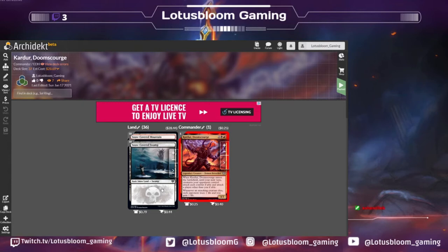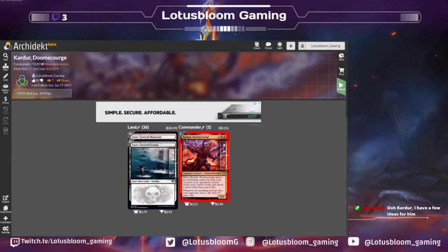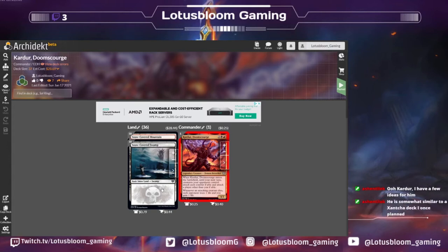Very excited about this one. It's a legendary creature — Demon Berserker — two black red for a 4/3. When Cardor the Doomscourge enters the battlefield, until your next turn, creatures your opponents control attack each combat if able and attack a player other than you if able. So basically goad. And whenever an attacking creature dies, each opponent loses one life and you gain one life. Very spicy.